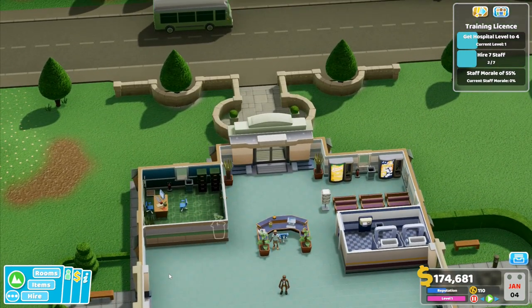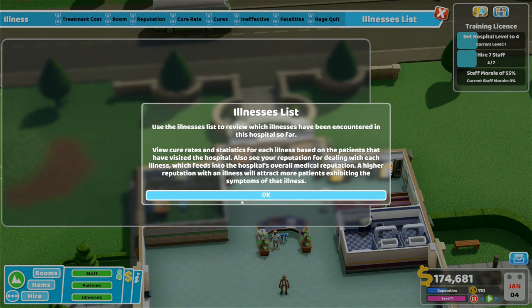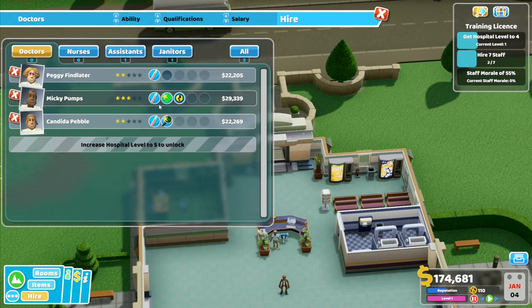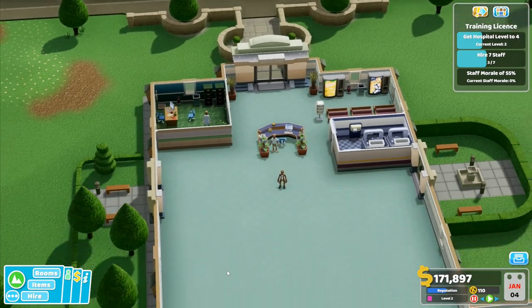I'm going to hire a doctor. Using the staff list and patient list you can monitor and manage people in the hospital, quickly find staff and patients and jump to them. This doctor here has GP diagnosis, that one has treatment skills, and this one has energy drains at a reduced rate - that's quite a good doctor. But this one here - diagnosis 15%, diagnosis 10% - that's the doctor I want for the original diagnosis room.